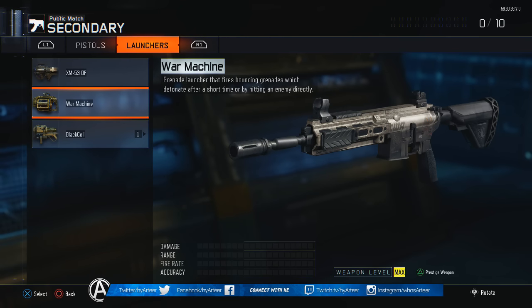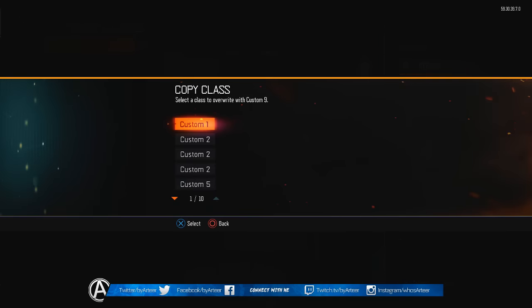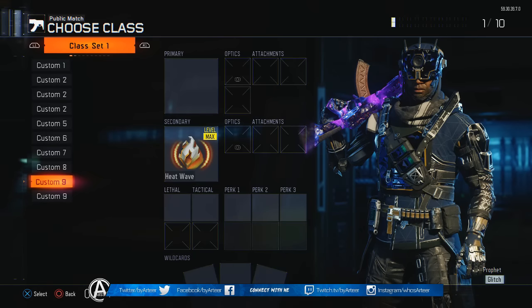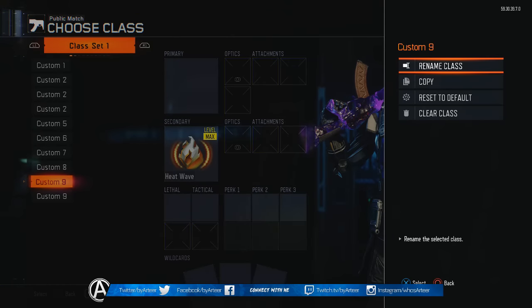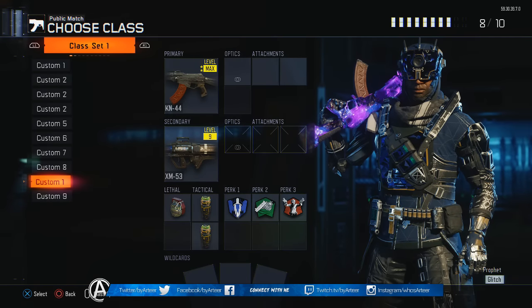Personally I don't think the M27 is going to return to multiplayer because we already have the ICR, which is pretty much an exact copy — the reload animation is exactly the same. Anyway, select the War Machine, back out, and copy this setup onto a different class. Then reset the original setup back to default.